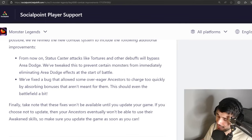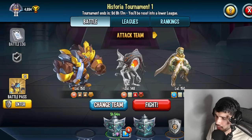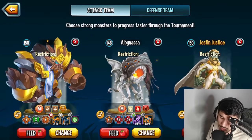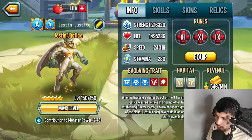Now this is actually even bigger: 'We've fixed a bug that allowed some over-eager ancestors to charge too quickly by absorbing bonuses that aren't meant for them — they should even the battlefield a bit.' Take note that these fixes won't be available until you update your game. If you choose not to update, your ancestors eventually won't be able to use their awakened skills, so make sure you update as soon as you can. Funny enough, I hadn't actually updated my game and it already kind of took effect.